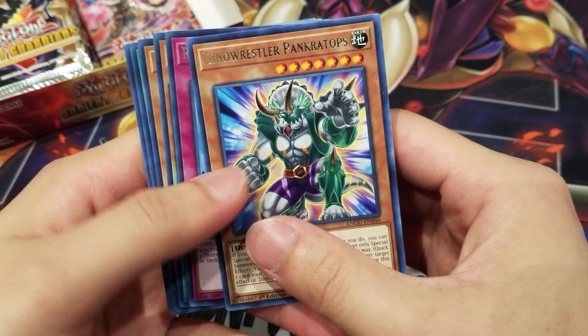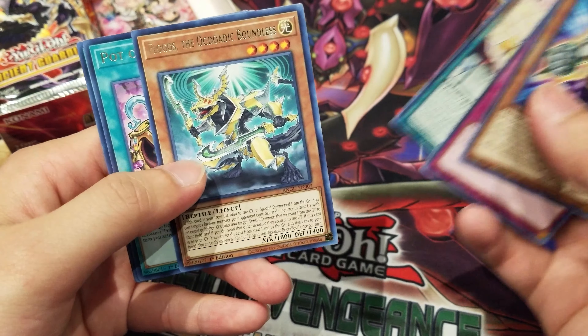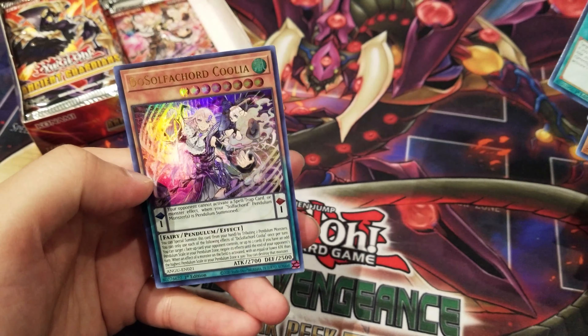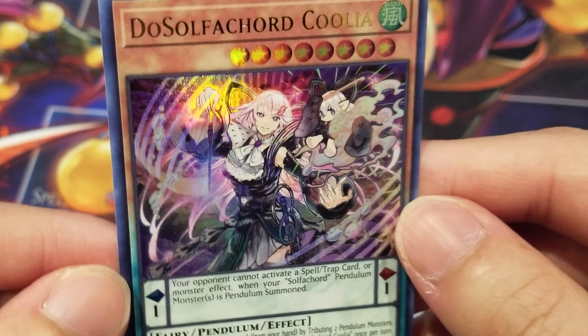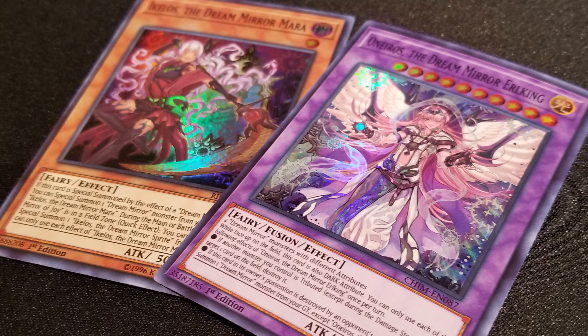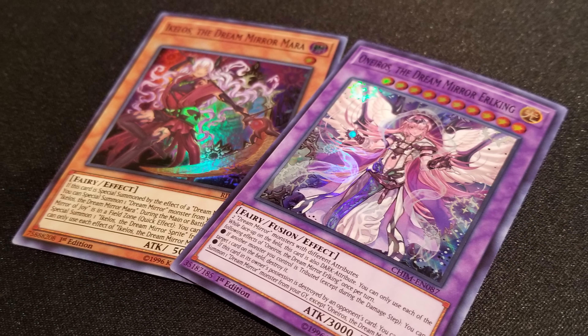Coming up with this pack, we have Dino Wrestler Pankatops, Rise of Snake Deity, Rae Sulphocord Dreamia, Fogos the Ogdodic Boundless, Ayers Rock Sunrise, and the boss monster of the Sulphocord archetype, Du Sulphocord Coolia — another cover card right here. I personally feel that the Sulphocord archetype looks very similar to the Dream Mirror art style, which could possibly be drawn from the same artists.